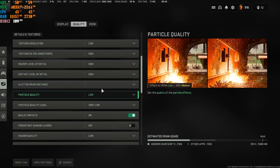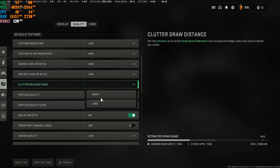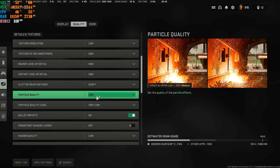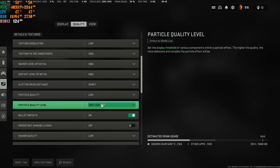Scrolling down: Cluster Draw Distance — select Short if you have the option. Particle Quality at Low, Particle Quality Level at Very Low. Bullet Impacts — leave it ON. It has no FPS impact — effect on CPU is Low and effect on GPU is Low, so it won't hurt your machine at all.